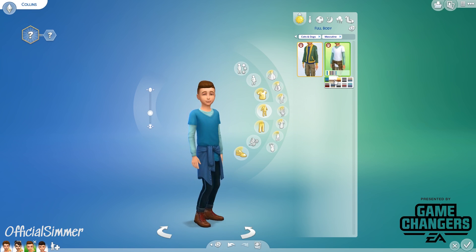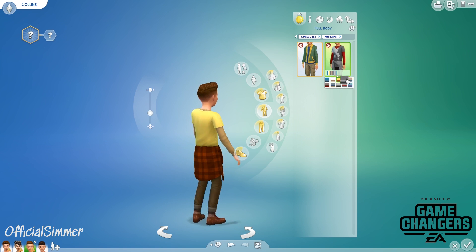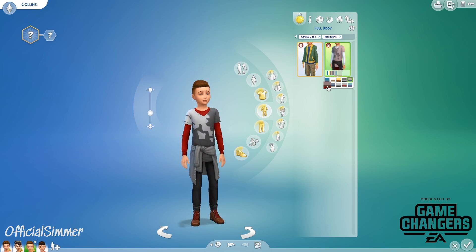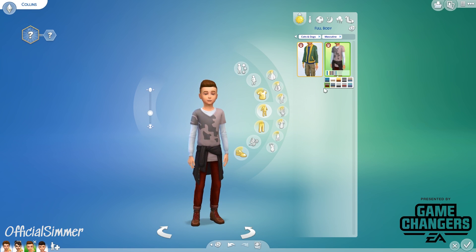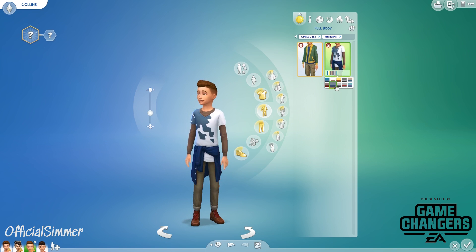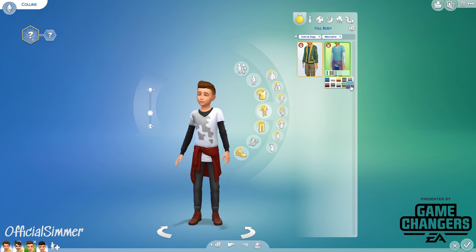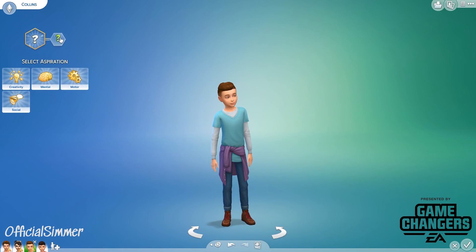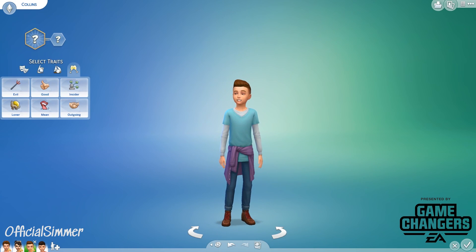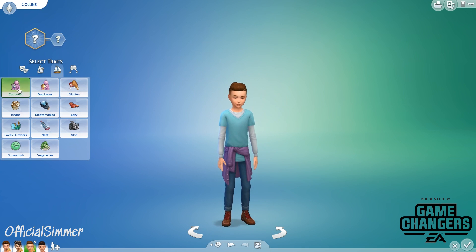Then we have layered clothing as well. If you saw the adult creator sim video, I freaked out over the layered clothing because it feels more realistic — it's like they've taken off their jumper or cardigan or jacket and wrapped it around them, which is something people do in real life. Also, children get the new traits as well — they can be a dog lover or a cat lover.